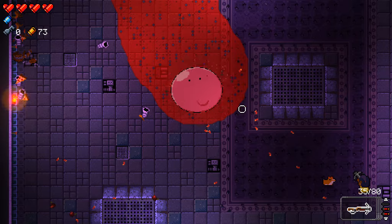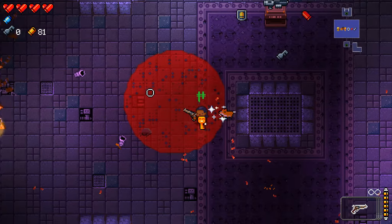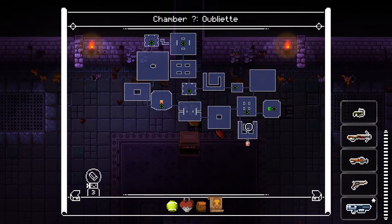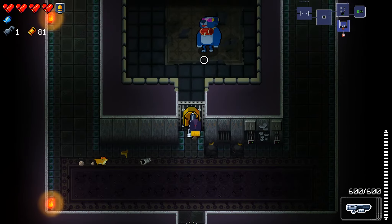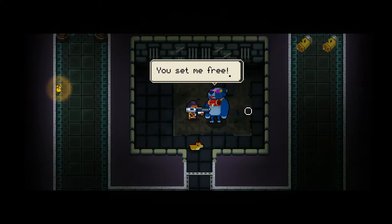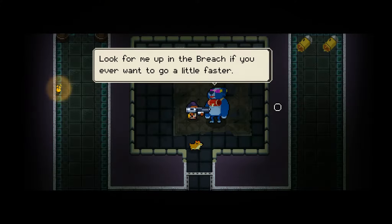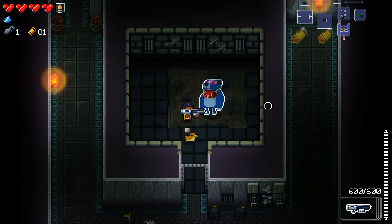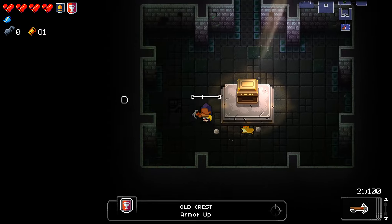We just killed this oversized wad of gum and he dropped the key - and a lot of credits, my god! We got the Cell Key, which means we can unlock that imprisoned character now. Let's teleport over there to meet him. I get a heart saved for later too. 'You set me free - I never thought I would escape from this cell! I'm Tonic, Tonic the Sledge Dog!' We're getting a quick Sonic reference here - his arms are blue and not flesh colored.